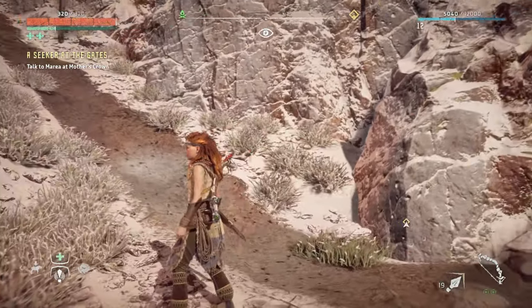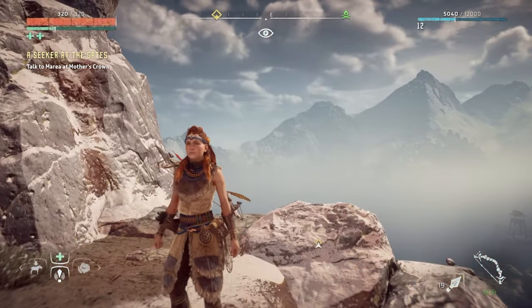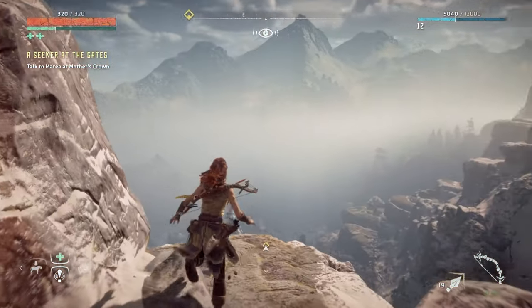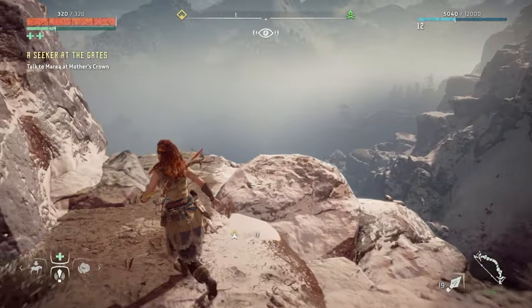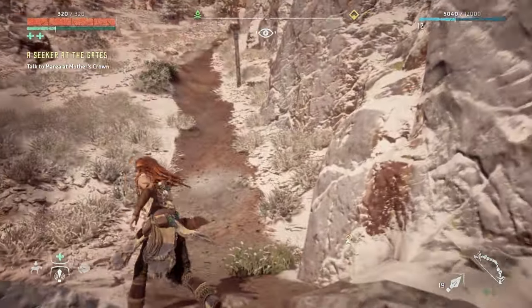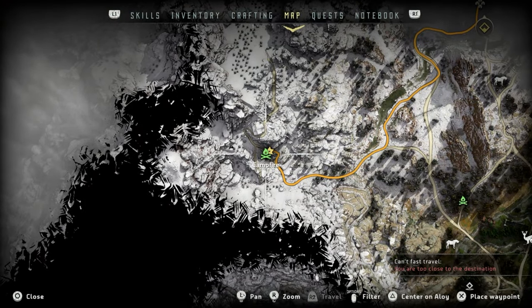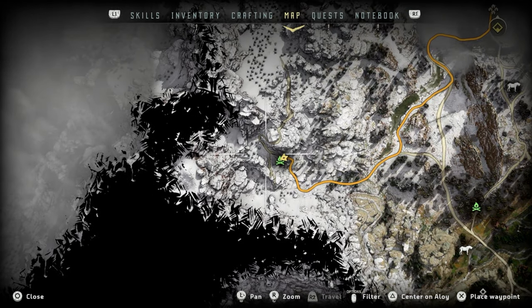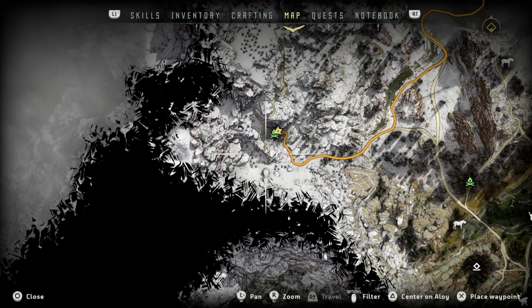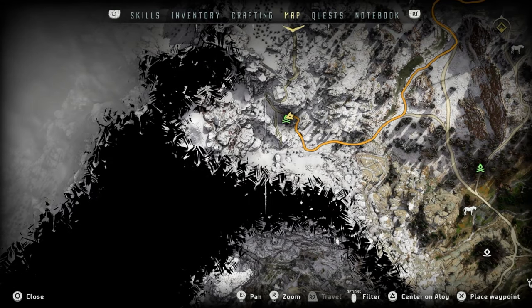So we're still doing Seeker at the Gates. Last episode, we finally got out of the Embrace and we did a lot of exploring and we finished up a side quest called Insult to Injury. So anyway, I'm about to leave here. I was literally about to get on my strider and leave but I saw this pathway here that branches off this way. Let me check that out.